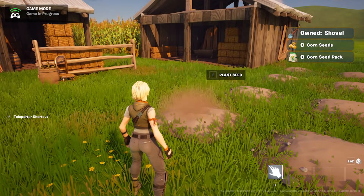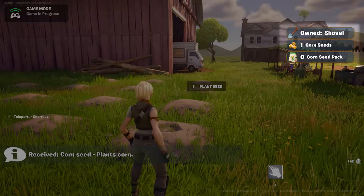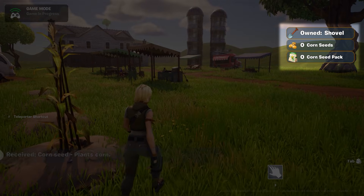After digging up this plot, we can now plant a corn seed. Because corn seeds should be consumed after each use, we set this up to be a consumable item. You'll notice that this time, unlike the shovel, when we plant the corn seed it disappears out of our inventory.